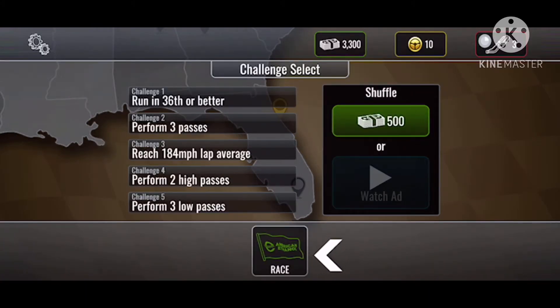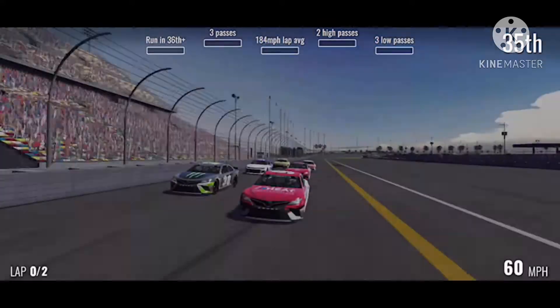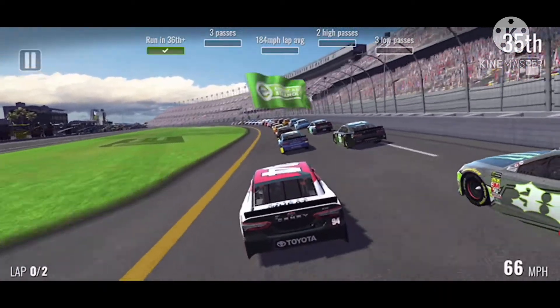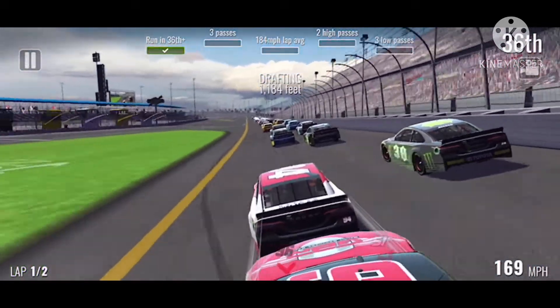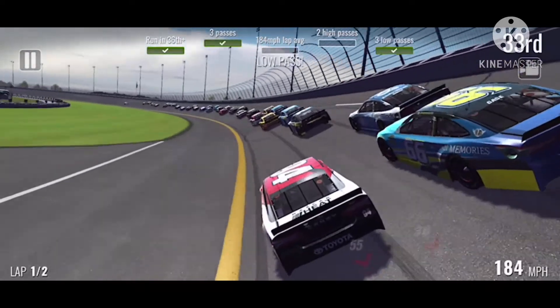The challenges were: run 36th or better, perform three passes, two low, three high, and reach 184 miles per hour. You can see the 2019 cars — Brax lost his Mustang. We got put back in 35th when usually you'd probably get put in 39th, so we got bailed out. We already finished one of the challenges. As we started, it was a nightmare because the car was going a lot slower.